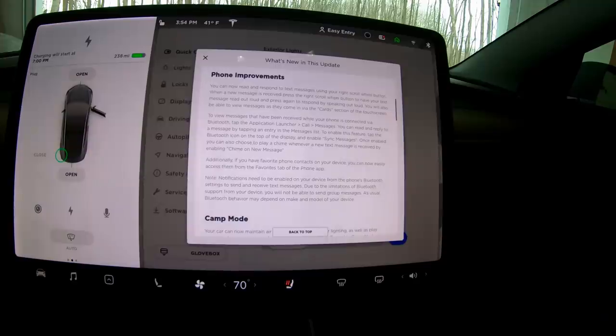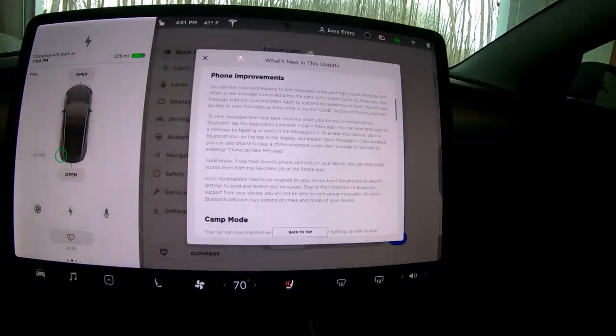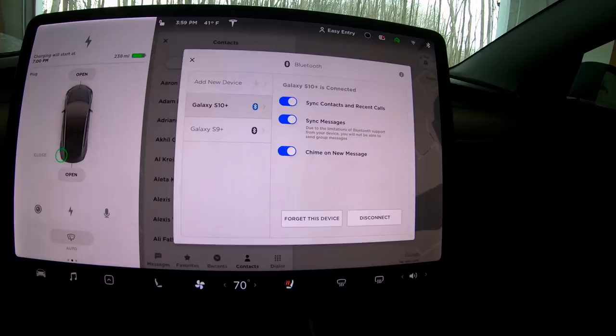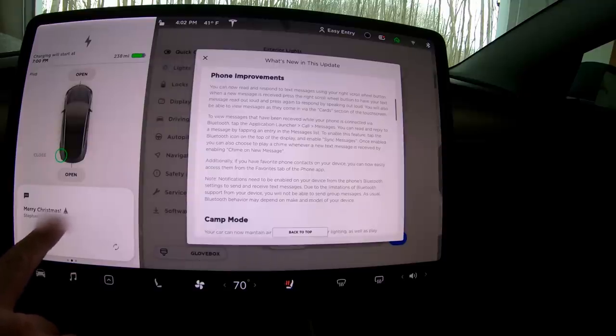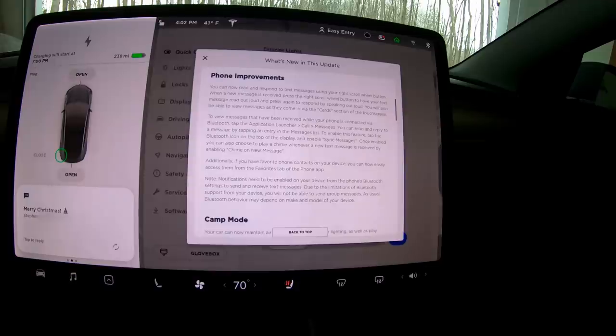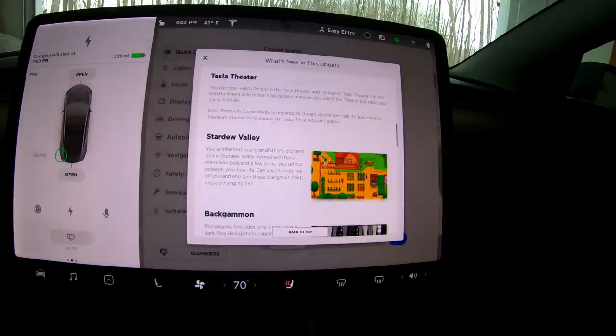Phone improvements — this is huge. Now we get text messaging, which is in a lot of other cars, so it was almost a little embarrassing that Teslas didn't have it. There's a new setting where you can have it chime when a text comes in. Stephanie sent a message saying 'Merry Christmas' with a Christmas tree emoji — emojis work! You can click the button to hear the message read aloud and reply.